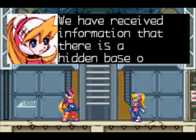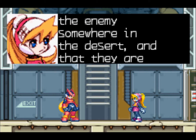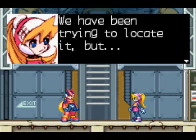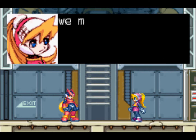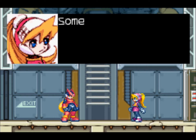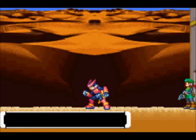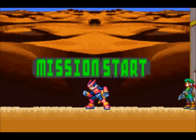We have received information that there is a hidden base of the enemy somewhere in the desert, and that they are holding Reploids in it. We've been trying to locate it. If there is a hidden base, and if Reploids are being held there, we must save them as soon as possible. Will you find where the hidden base is? They must be somewhere in the desert. Will you accept? Of course I will, CL. Anything for you.